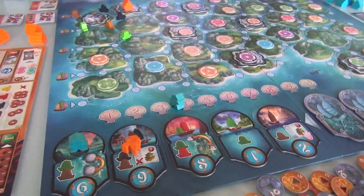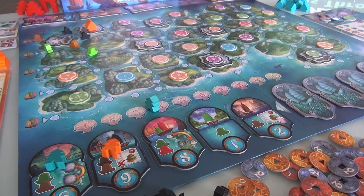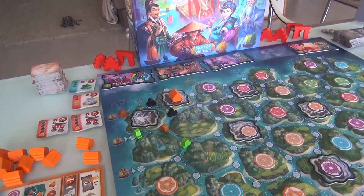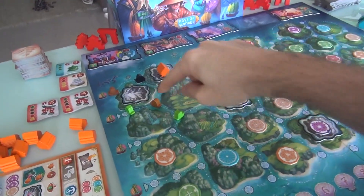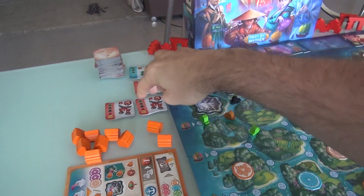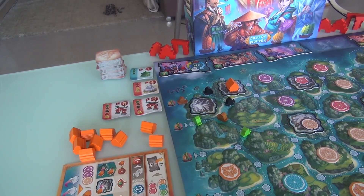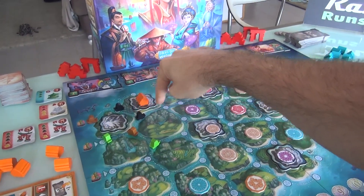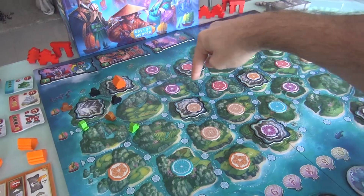Now it's my turn again. In a three- or four-player game, everybody only gets one turn per round, but in a two-player game, everybody gets two turns per round. Looking at what's left, I think I want the tile that gives me a clay and a bamboo plus lets me swap boats. I'd love to build here and get points off this mountain, particularly because I'd be building in a chain next to my existing building. But the buildings available right now... this one needs three bamboo, this one needs two gold and two red. These two fancy buildings need one of everything and are worth five points.